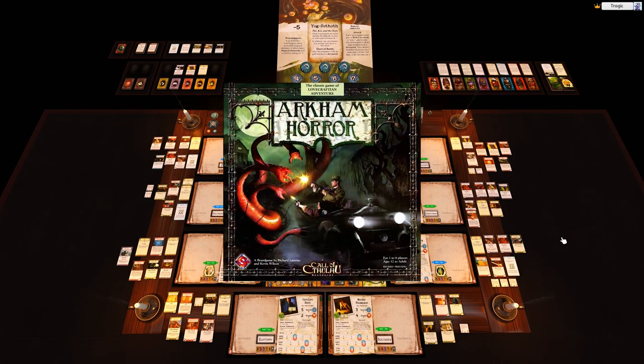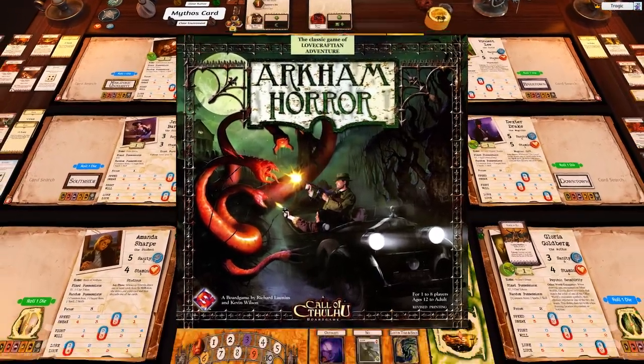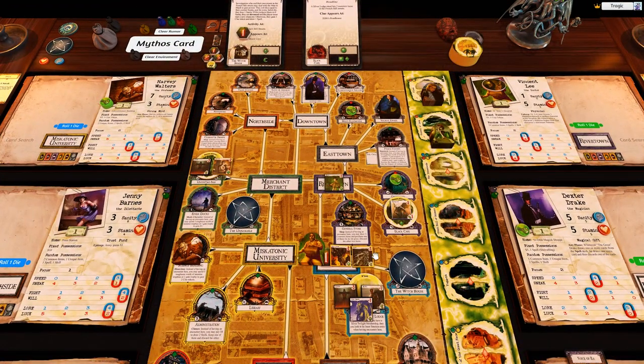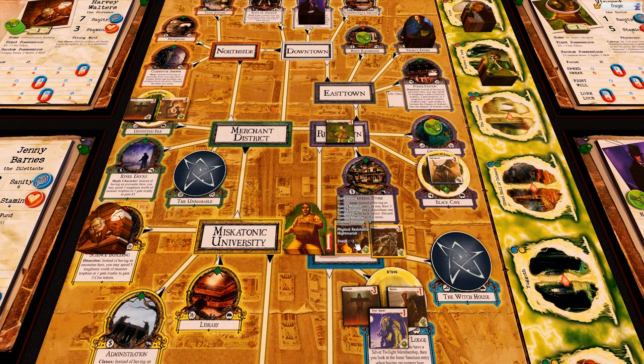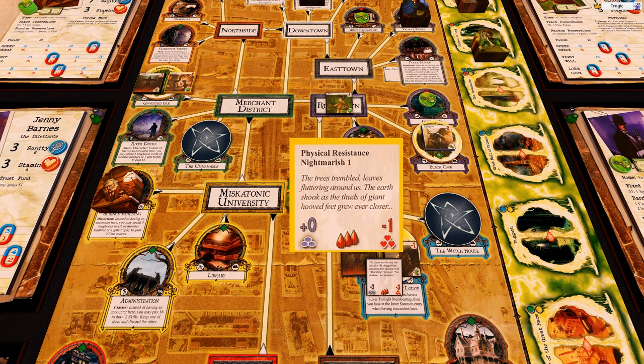Welcome back to Arkham Horror. We just had a huge monster surge so we're right at the monster limit — we have to do a lot of killing. We've got a dark one on the table which is three to kill, three damage to both sanity and health, it's got nightmarish — very nasty. We've also got a star spawn which is arguably worse because it's negative three on the modifier, whereas this one is only negative one.